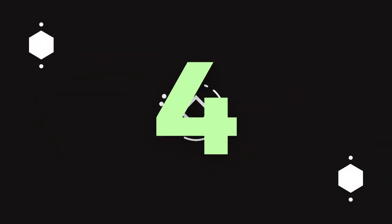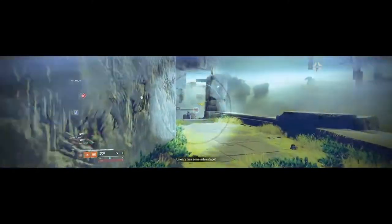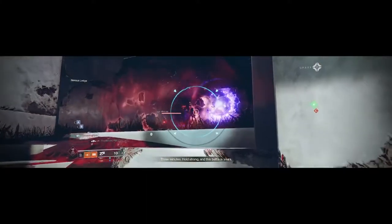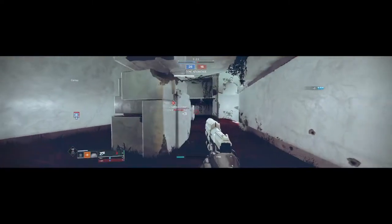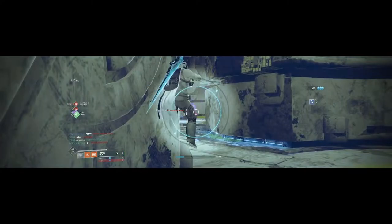This brings us to number 4, the Forerunner. The Forerunner is an exotic sidearm that uses special ammo, and for good reason. Unlike the Traveler's Chosen, you only need to get 2 shots with the Forerunner to land a kill. This weapon has 100 range, meaning it does not drop off in damage. This exotic weapon is just naturally strong. Drop a like if you know what game Destiny is paying homage to with this weapon.